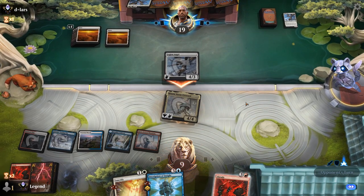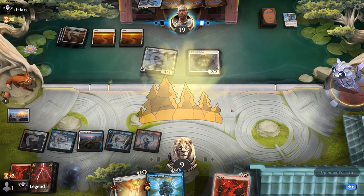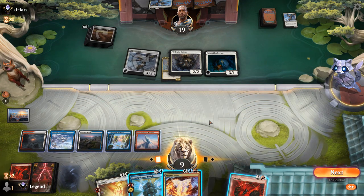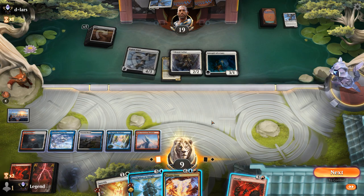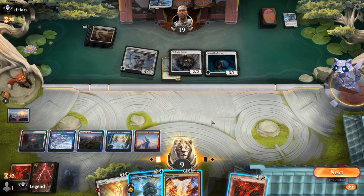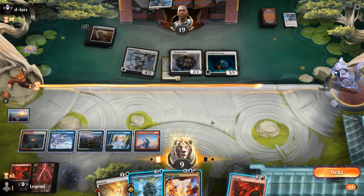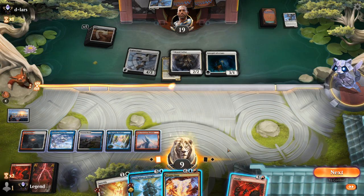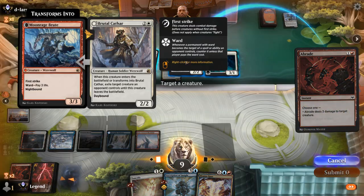Opponent plays Brutal Cathar to exile Hinata, plus an Adversary. Magma Opus won't be able to cast here sadly, though we were close. I can kill Brutal Cathar to get Hinata back, hope to block Adversary, take another 4 from Legion Angel, and then next turn Magma Opus to stabilize. Alternatively I could Inscription to just bounce Legion Angel and Adversary, but then we don't get Hinata back — so killing the Brutal Cathar before it transforms back and getting Hinata back seems better.